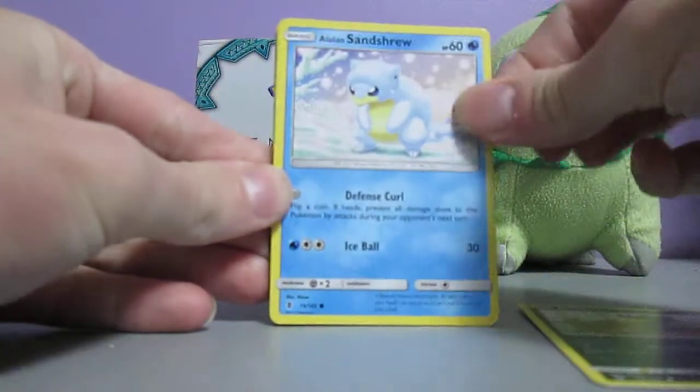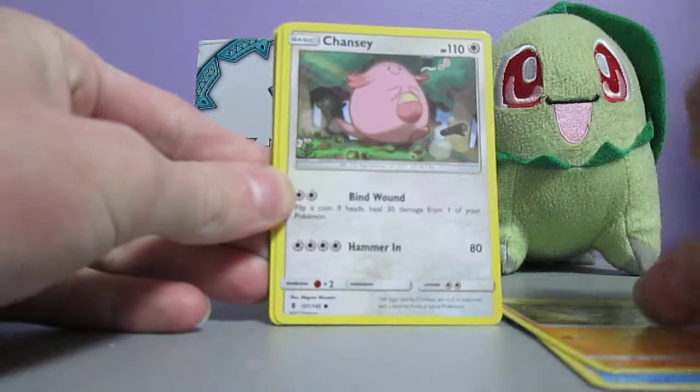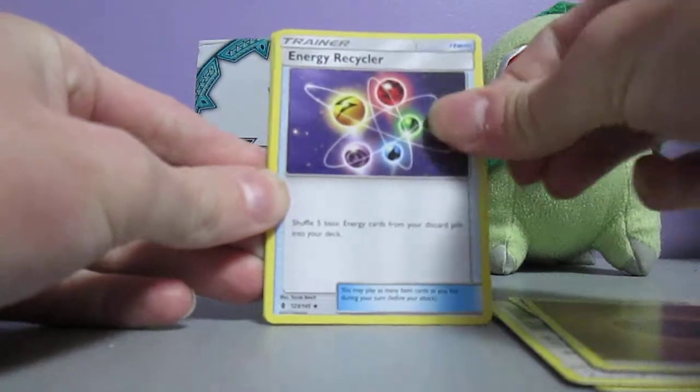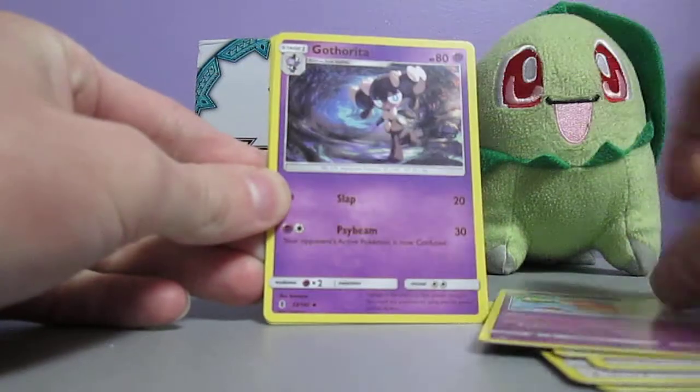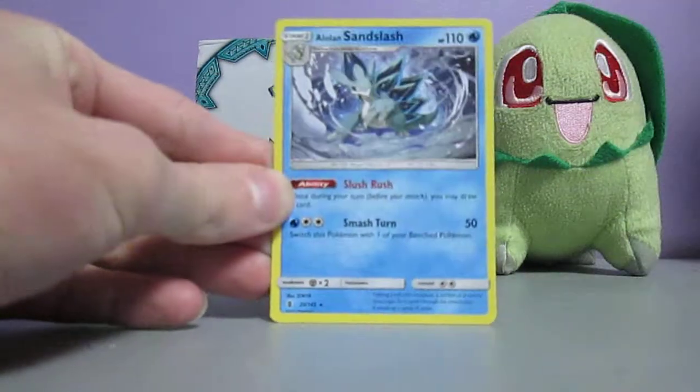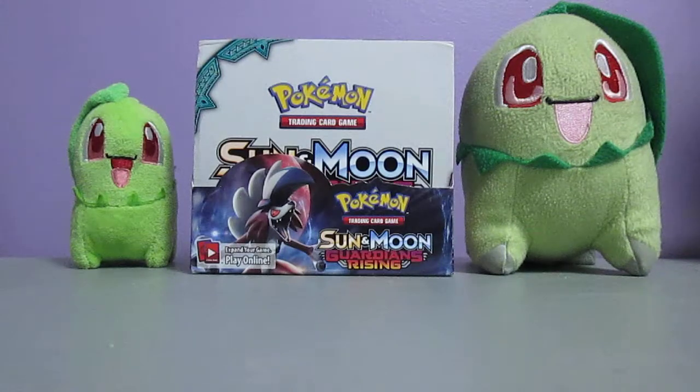Next pack - we've got Murkrow, Alolan Sandshrew, Machop, Chansey, Snorunt, Fighting Energy, Energy Recycler, Slowbro, Gatharita, Trubbish Reverse Holo, and an Alolan Sandslash, which I actually used one of those in Ultra Moon. And it was a very good team member for me.